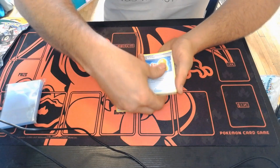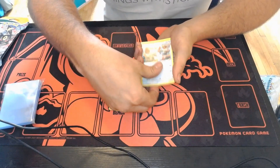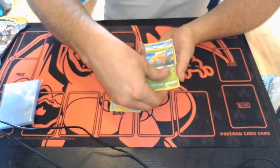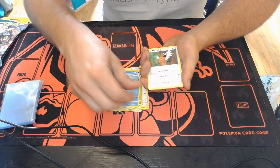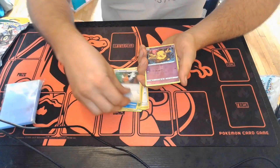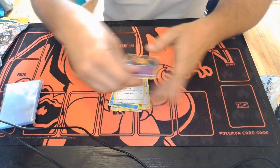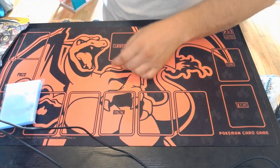Pack number two. Fighting energy, Toycatcher, Vigoroth, Volcanion, Slakoth. I think we're almost there — this should be the reverse. And it's a Drowzee. And the rare is another non-holo. These packs are literally the most brutal. You can't even get a holo in these things.